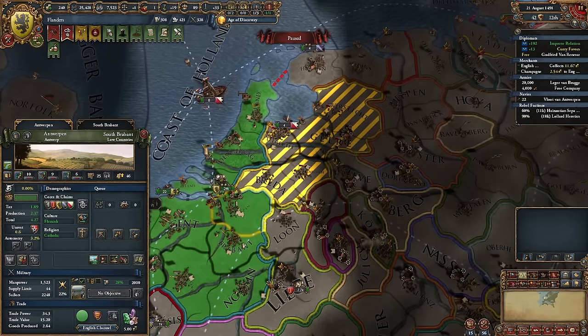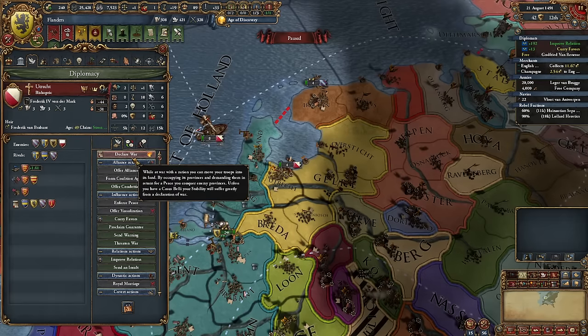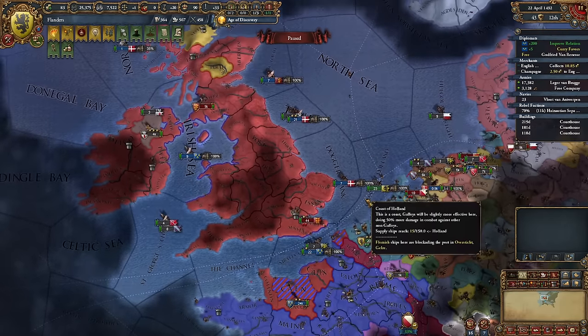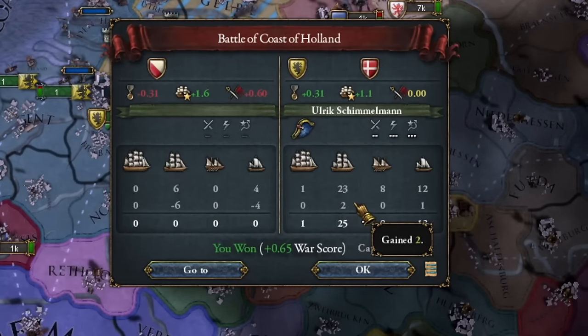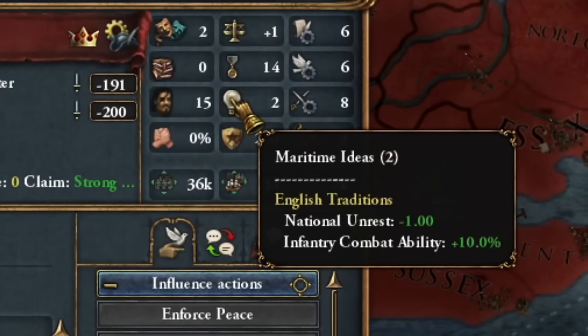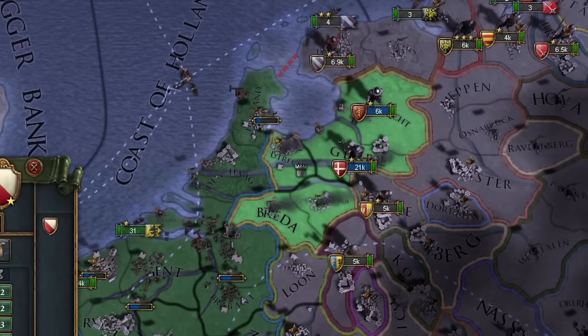After another five years, our spies managed to sow suspicions that these territories rightfully belong to Flanders. It's a shame that the Archbishopric of Utrecht had already allied with England — perhaps the Danish fleet can assist us. And believe it or not, our combined fleet managed to defeat the English fleet. Our fleet even seized a few ships. The Danes helped, but regardless, I gained ships.